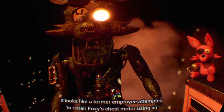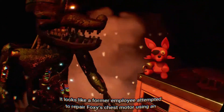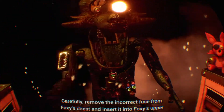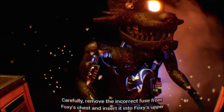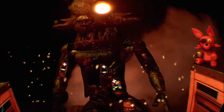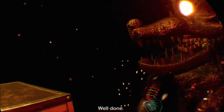A former employee attempted to repair Foxy's chest motor using an incorrect fuse. Carefully remove the incorrect fuse from Foxy's chest and insert it into Foxy's upper arm receptacle. Move your arm. Well done.